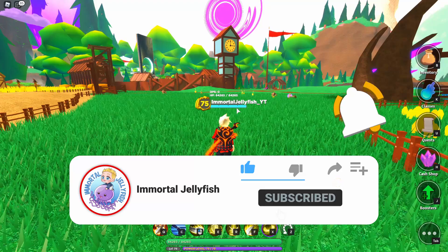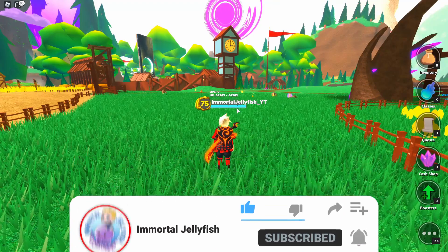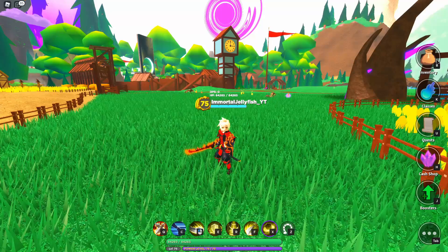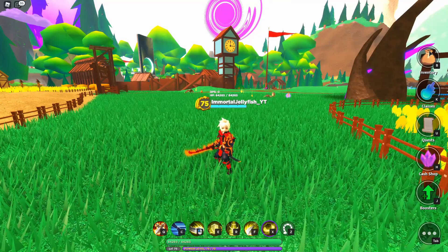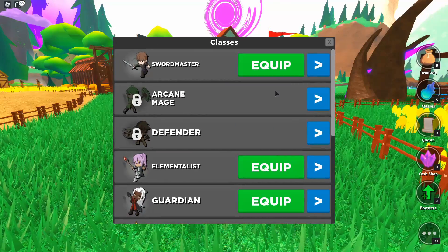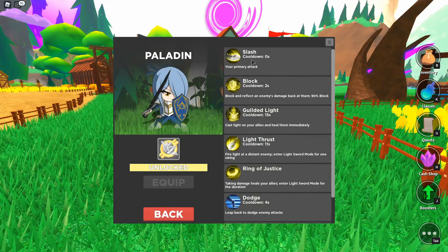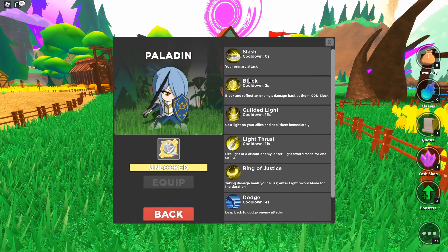Let's take a quick moment to see how beautiful this sword and shield combo is. Very nice. The only class currently in game that uses a shield. Now, we will get into our spells here of the Paladin before we get going. You'll still have the basic primary slash, just like the other sword classes.